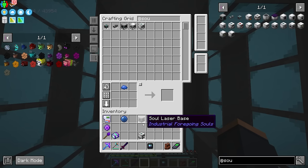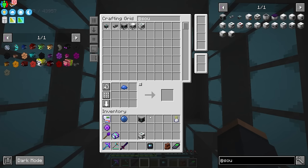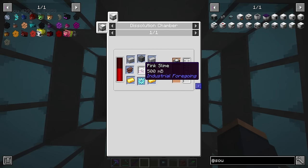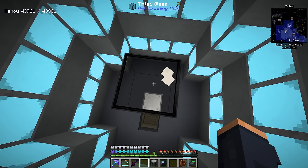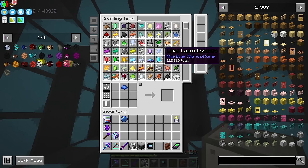With all that prep work done, we can start farming ourselves some souls. This is a new mechanic in Industrial Foregoing. I've produced my soul laser base — it requires sculk catalysts, which you can farm, and I believe are dropped by the Warden. We also need a shrieker, which you can get by silk touching, and then the advanced machine frame which needs the pink slime recipe.